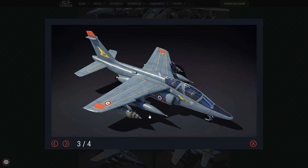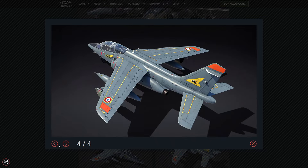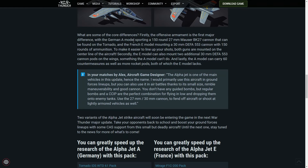We have some more screenshots here. Are those fuel tanks? Maybe. Or gun pods? They looked a bit like fuel tanks, to be honest, which is cool. I think we should have more drop tanks available in-game.